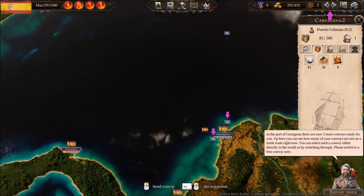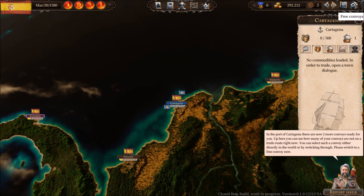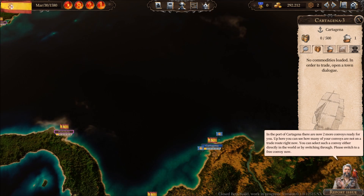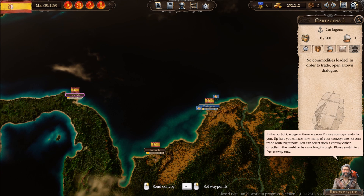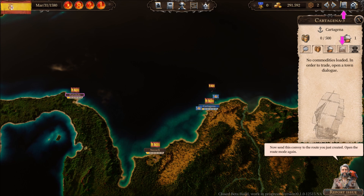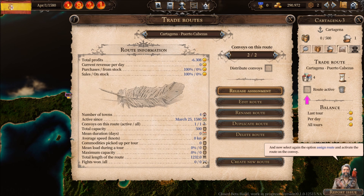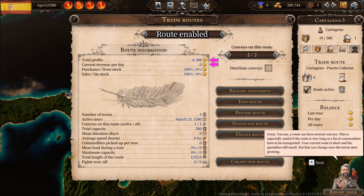Up here you can see how many of your convoys are not currently on a trade route. You can select such a convoy either directly in the world or by switching through. Please switch to a free convoy now. Send this convoy to the route you just created — open the route mode again, select 'Assign route,' and activate the route on the convoy.